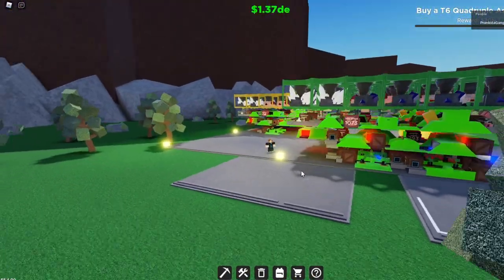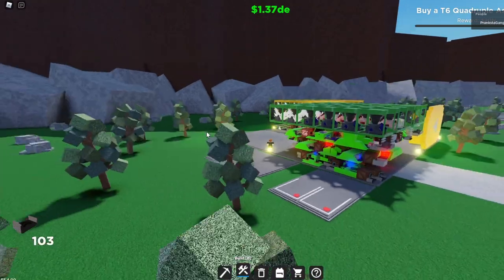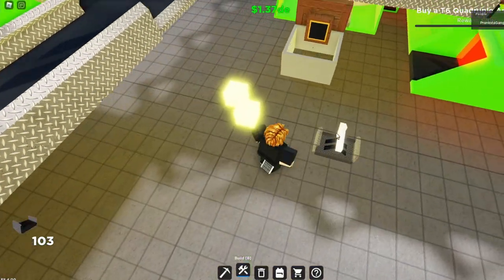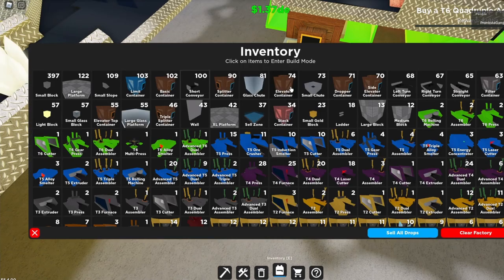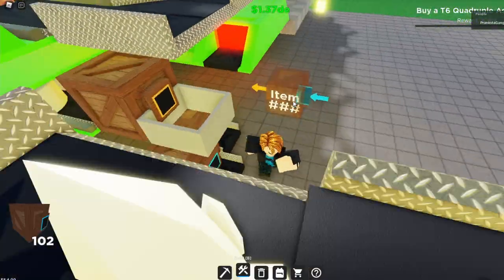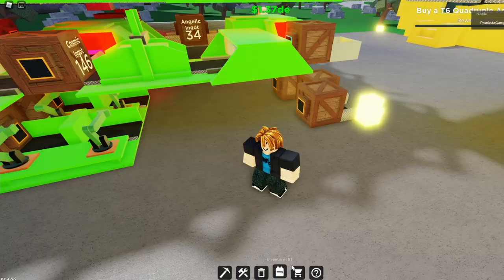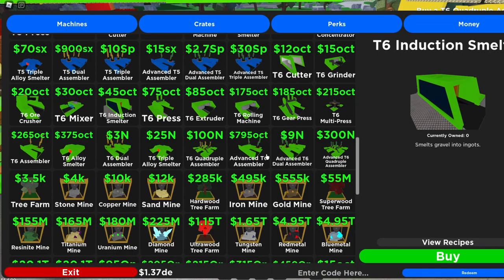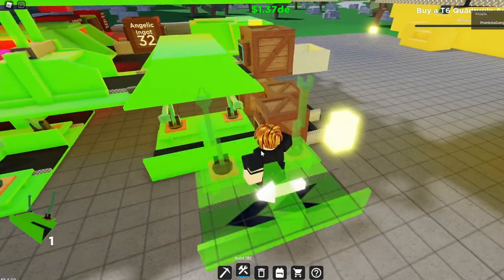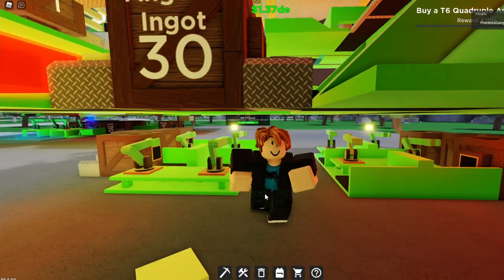Now that's in place, we basically do the same thing on the other side. Take your conveyors and put one right there, one right there, and one right there. Splitter container, then two basic containers right in front of those. Get two more advanced assemblers and put them just like that.